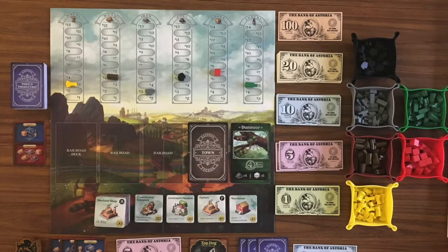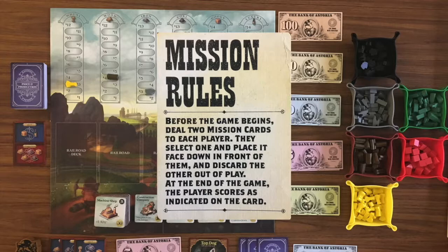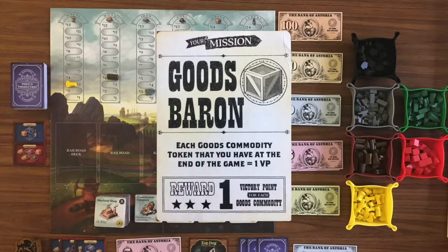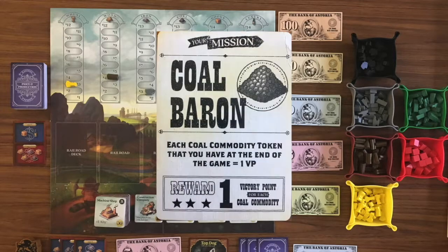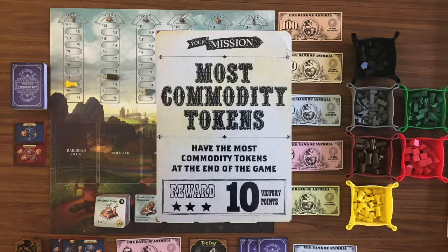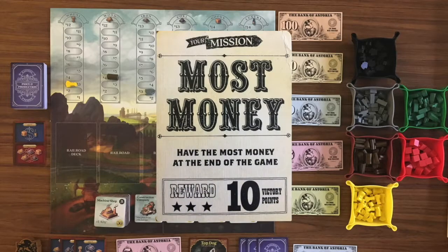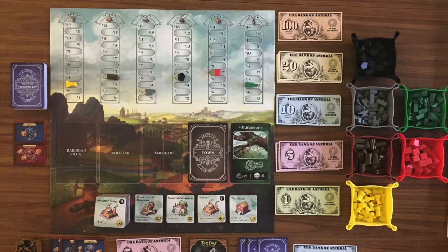Since the game was funded through Kickstarter, mission cards have been added to some copies. Each player is randomly dealt two and chooses one to keep. If you fulfill the requirement of that mission, you add the indicated points to your score. Many of these cards award points for ending the game with the most of a certain commodity, while others reward you for having the most commodity tokens, most buildings, most railroads, most money, and most towns. Sometimes these missions are harder to achieve than you first think because someone can compete with you without even knowing it.